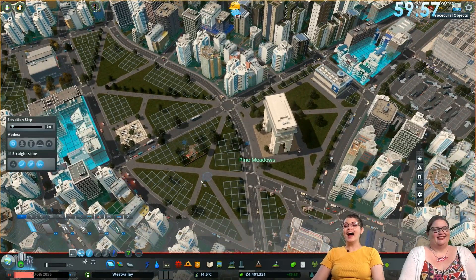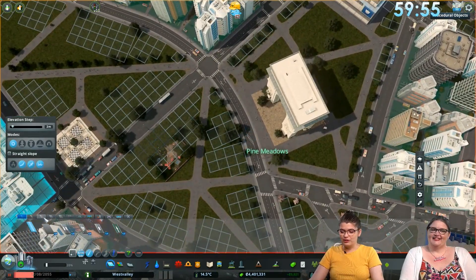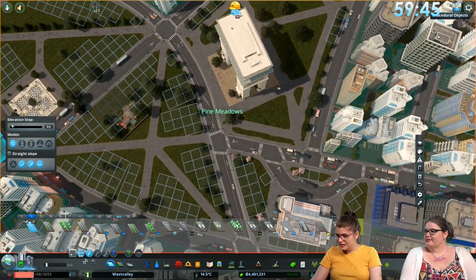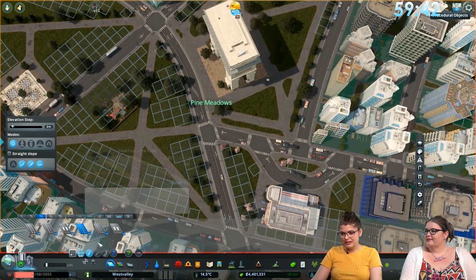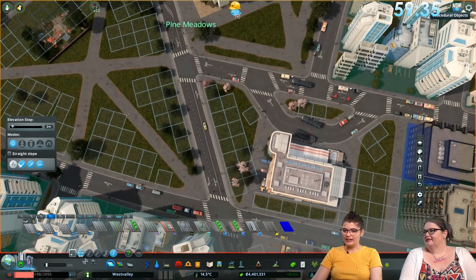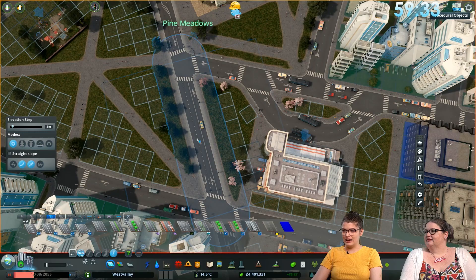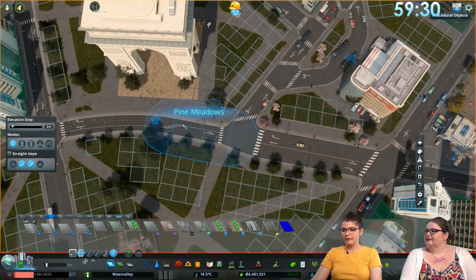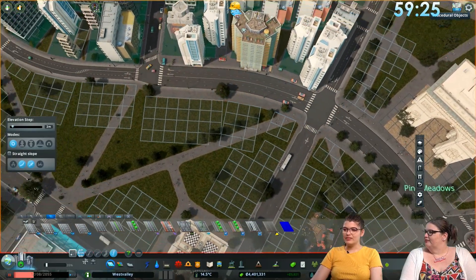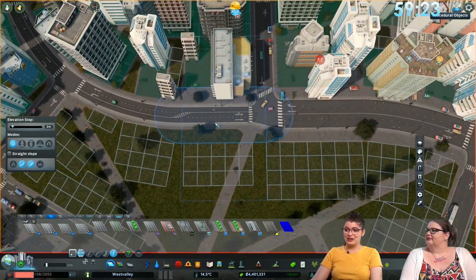I'm going to upgrade this road because I downloaded a super cool thing. It's a two-plus-two road that has parking on it. Here's the road — oh, it's wide! That's wider than I thought, but it'll be fine. If it's a four-lane road you'd expect it to be a bit wide, but it's so much wider than the street I started with.